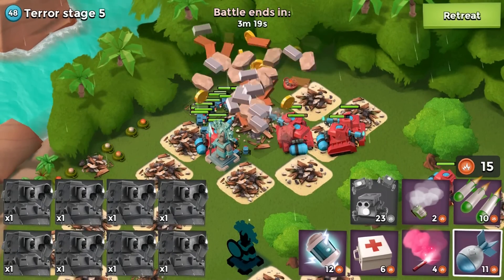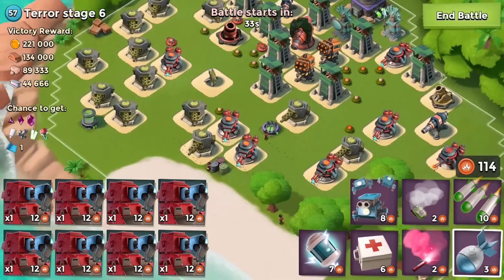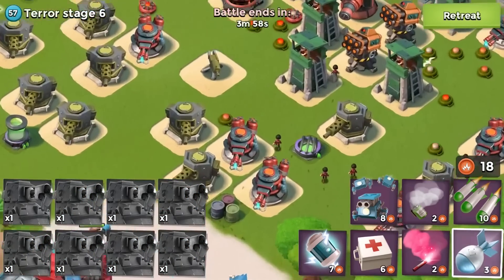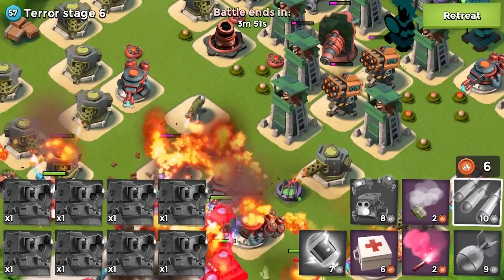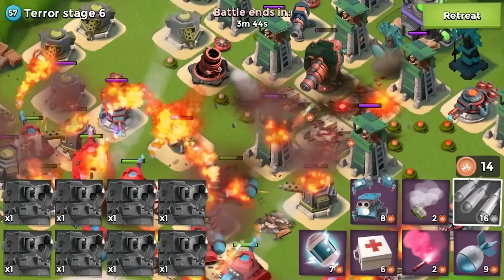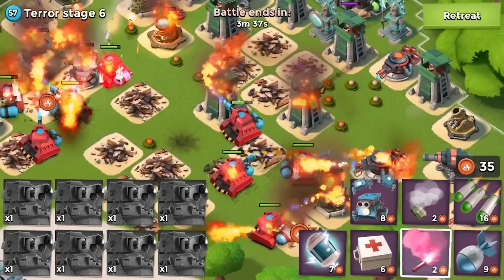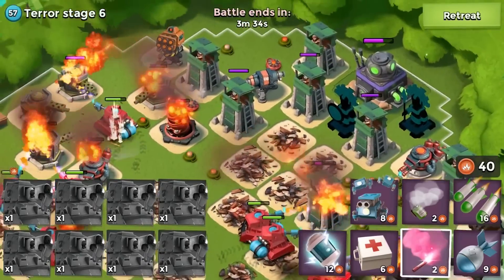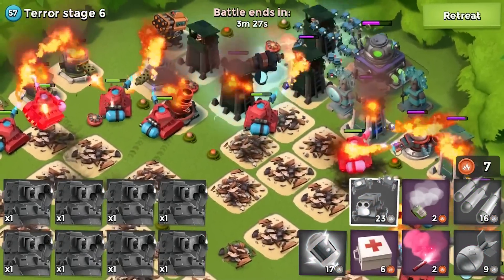Scorches are actually rare gameplay to see from Boom Beach YouTubers — they barely use all scorches because they're expensive and sometimes you need to boost them to be effective. Scorchers move slow and do low damage while burning, but if you stack them with a lot of HP they cruise down to the HQ and burn it. When scorches get close to the HQ, we're talking about evil explosions.